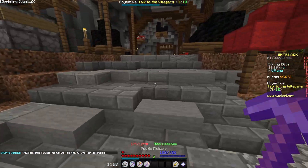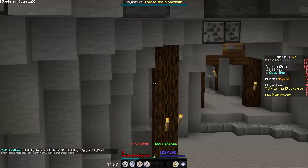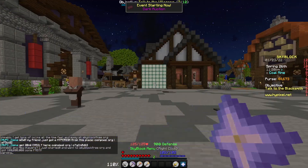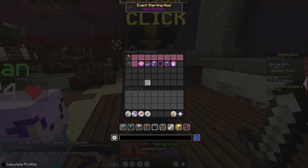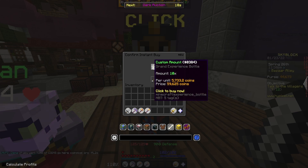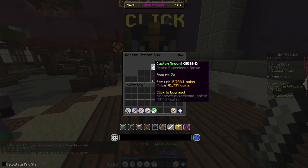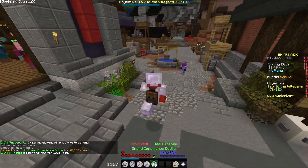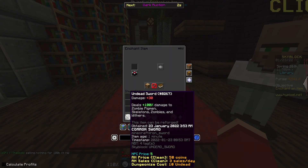I'm going to try and enchant this a little bit, so we're going to grab some levels with the lapis. I'm not going to kill any zombies, but we need to go to the bazaar — we can grab ourselves some grand experience bottles. I have now decided we're doing this. Let's grab ten... I forgot I'm broke. Seven. That's all I can afford. Let's splash one of these down and see what we can do.